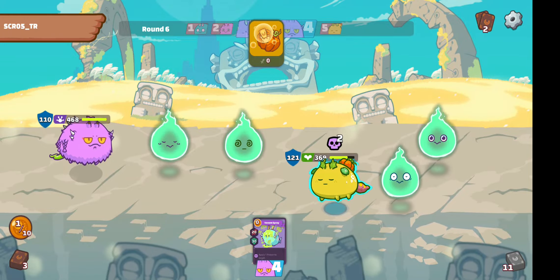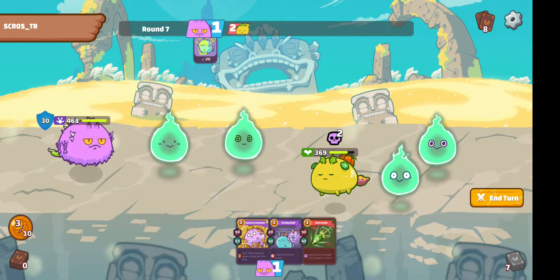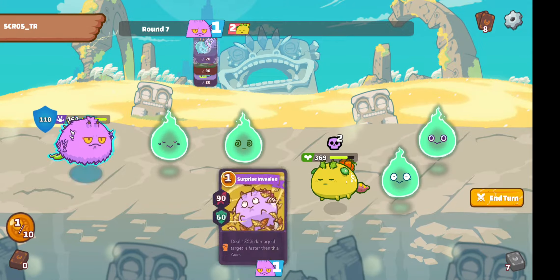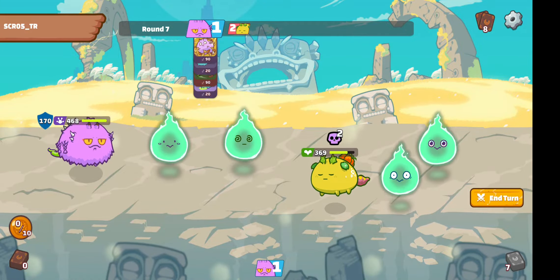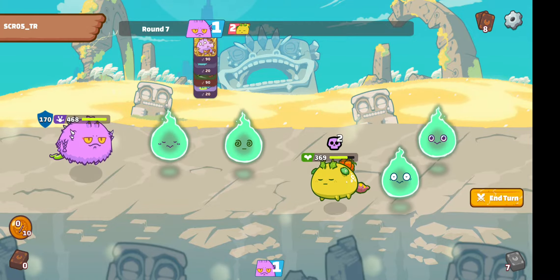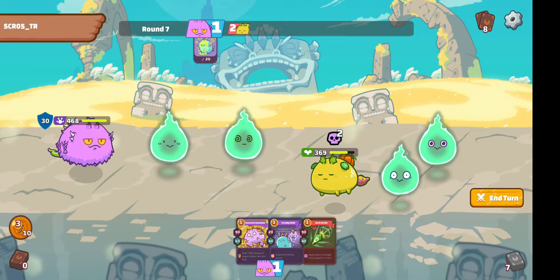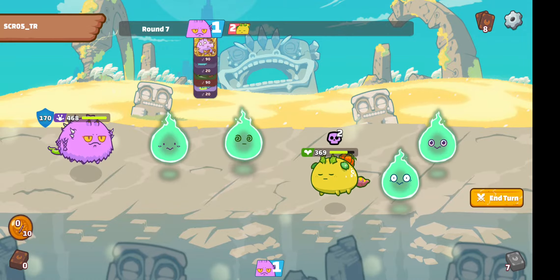In 1v1 situations you're good — you have a lot of shields. I used all 4 cards, 170 Shield. Just always remember, if you see the order, I'm using Venom Spray first to apply more Poison, and then proc that Poison multiple times.